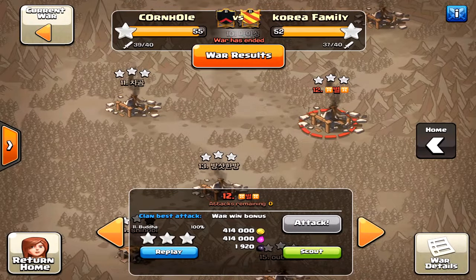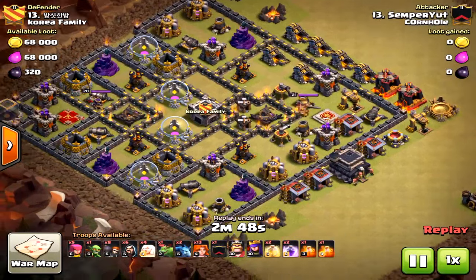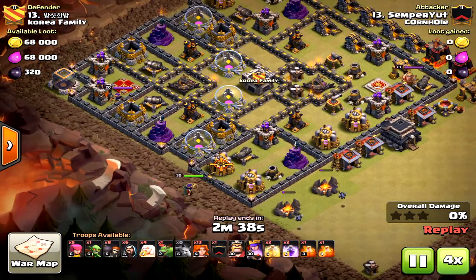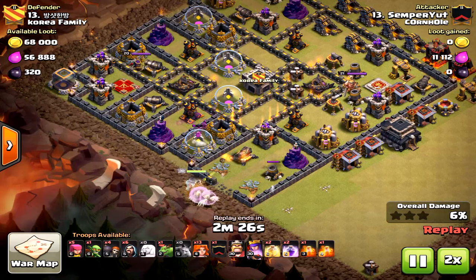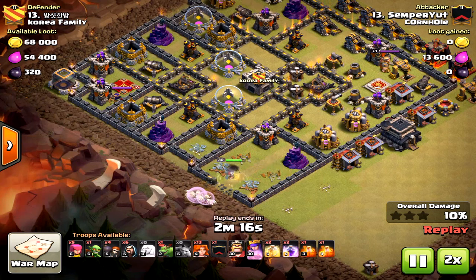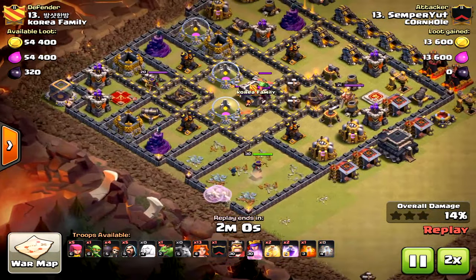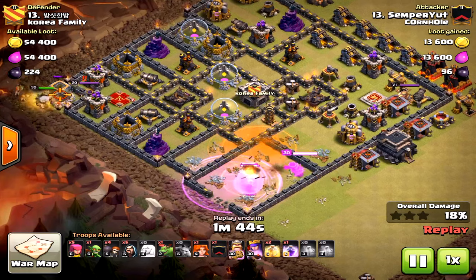Let's move on to ground attacks. This is a Valkyrie with a Queen Walk attack. Why did he come in from this area? I'm not sure — you could come in from a lot of different areas. He chose this side, obviously concerned about air defenses taking out the healers. At this point in the raid, I would have brought the valkyries and the king towards the king compartment after the clan castle is taken down.